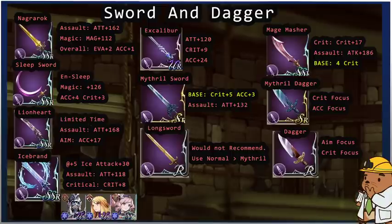Now getting into swords and daggers. From the current tactics event there is the Nagarok, an MR sword farmable when the Final Fantasy Tactics event comes out — I would not buy the recipes from the shop right now. In its assault form it has 162 attack and 112 magic, with evasion plus 2 and accuracy plus 1. It's really the Ramza sword — balancing attack and magic. Nagarok is a good middle-of-the-road sword to use going forward.